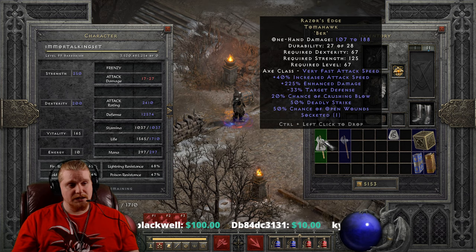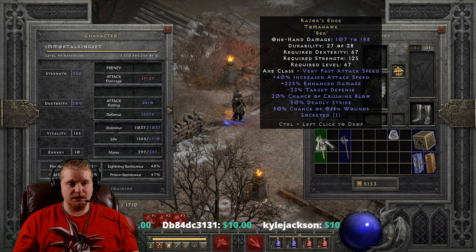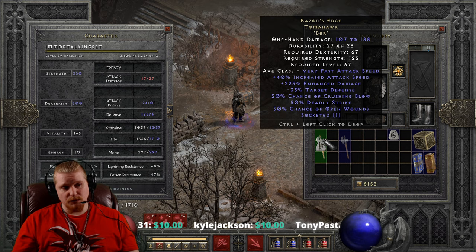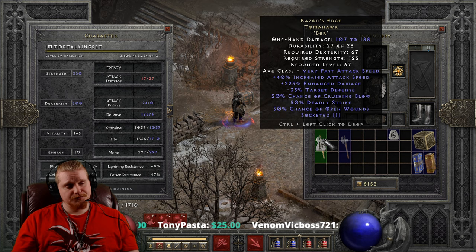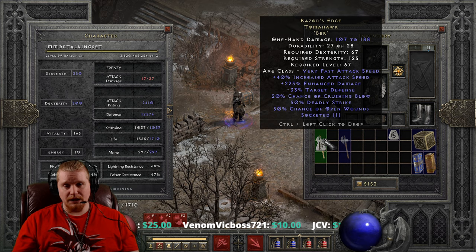I wouldn't really waste a Burr rune in this, but I can totally see how it would be a very strong weapon with negative 33% target defense, 20% crushing blow, 50% deadly strike, and 50% chance of open wounds. It just has a lot of really nice effects on it. Kind of reminds me of the Flesh Ripper Fanged Knife.